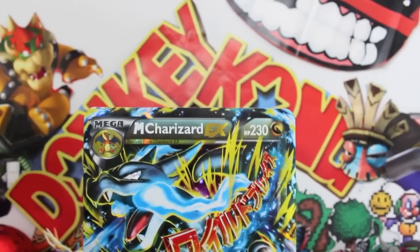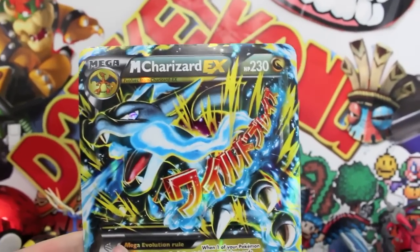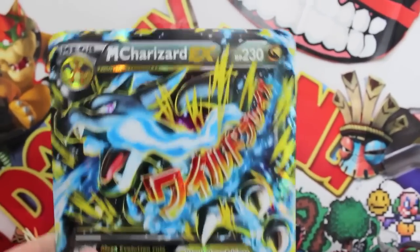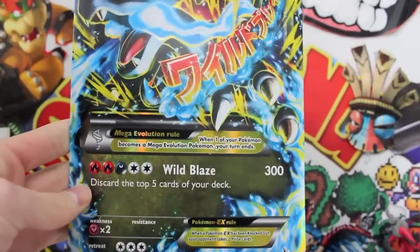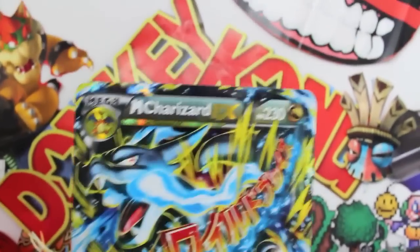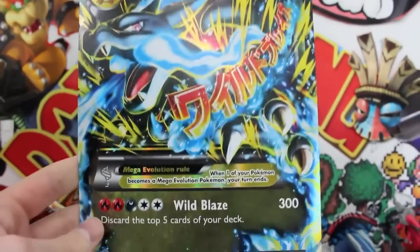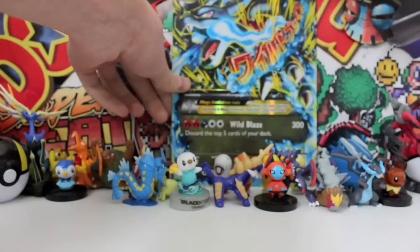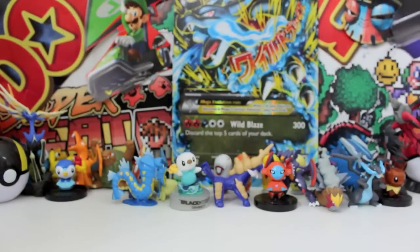All righty, so I'm back with the Mega Charizard EX Jumbo card. And this thing looks so awesome and insane. Look at the shine on that thing. It is ridiculous. 230 HP. Wild Blaze with 300 attack. Oh my gosh. This is such a sick Jumbo card. I'm definitely hanging that up on the wall. Because out of every Jumbo card I've ever got, that is easily the best. Like, it doesn't even want to stand up. It's so humongous. Out of all the Jumbo cards, like you've got Keldio EX and a few other ones — that easily takes the cake.